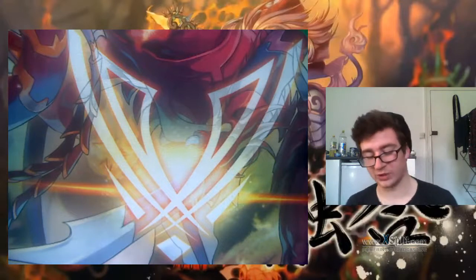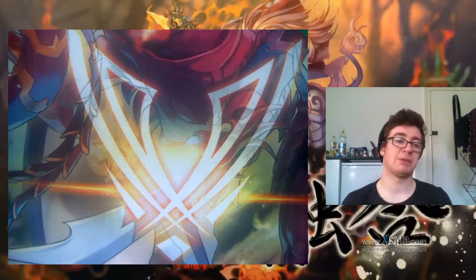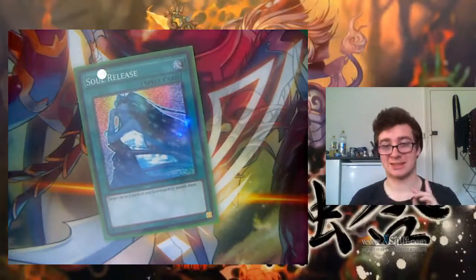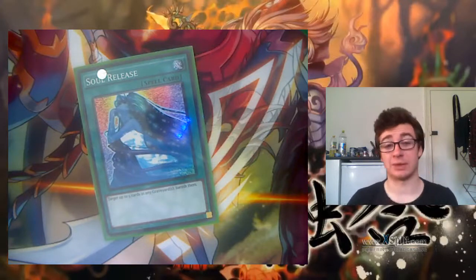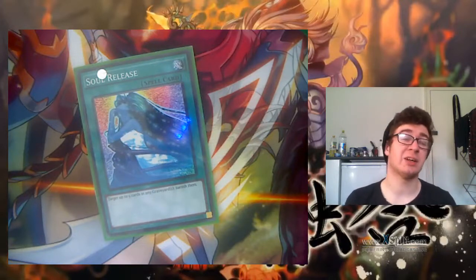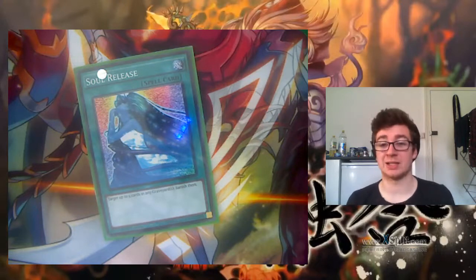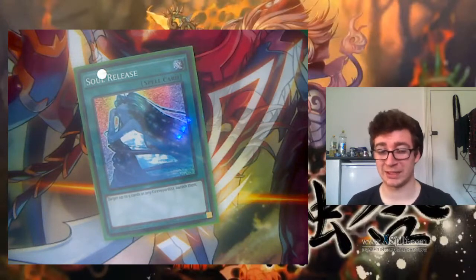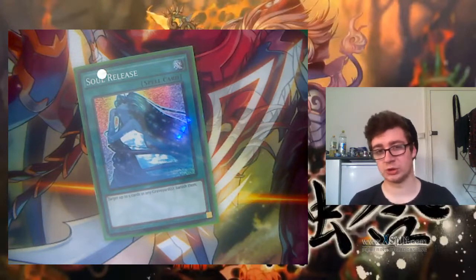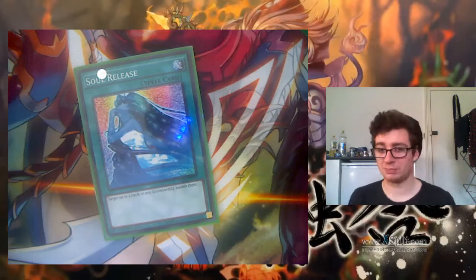I've got a lot of one-ofs in here but I have reasons for them. Soul Release — this is a tech choice, as I'm missing some cards anyway. It's really quite an interesting card. Because of the massive graveyard reliance of most decks at the moment: you play against BA, you remove their big play cards; you play against Necroz, you can remove their Jind before they can Jindlock you properly. You can just remove the big play cards.